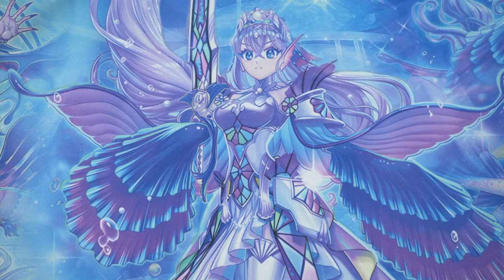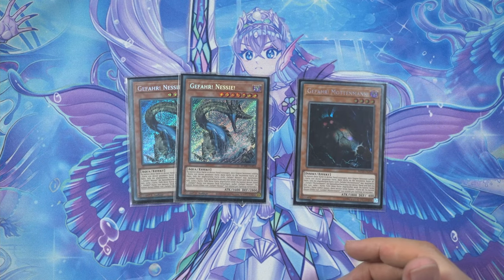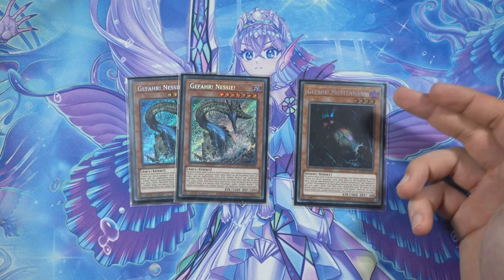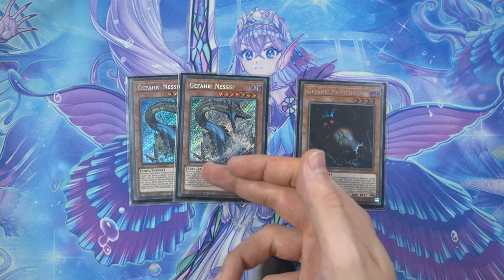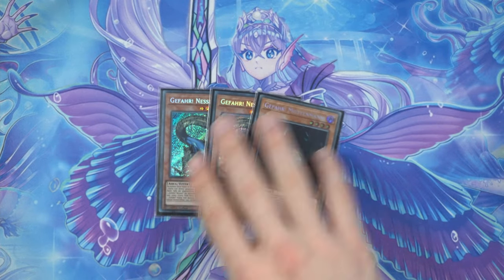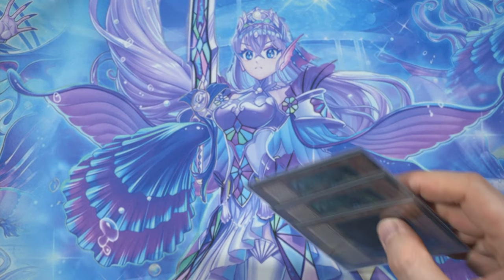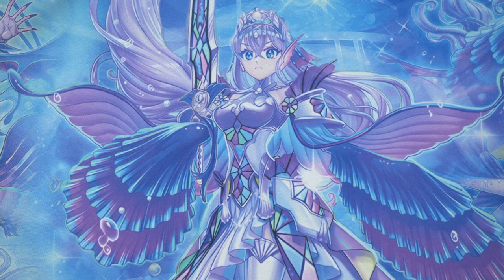With another mini-engine — the Dangers — they have additional benefits being Level 4 Dark Aquas, but yeah, they're also there to clean up our hands so we can play if we have no bricks. It doesn't happen often, but when it does you want to have that as an option.